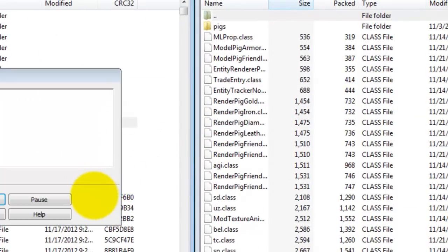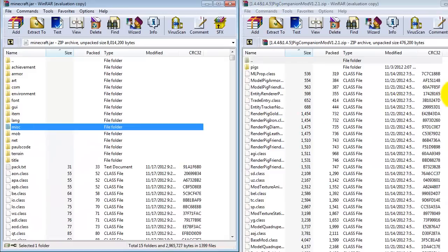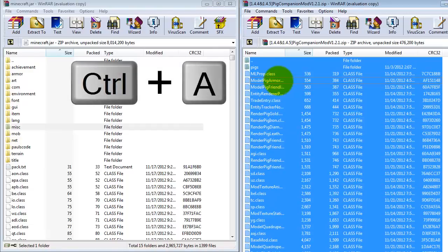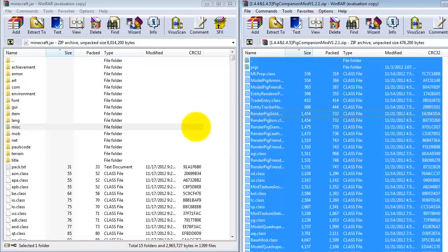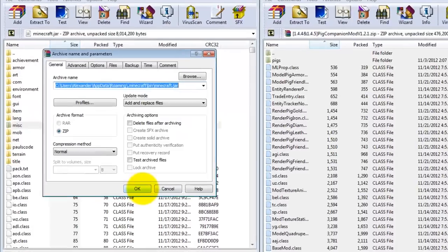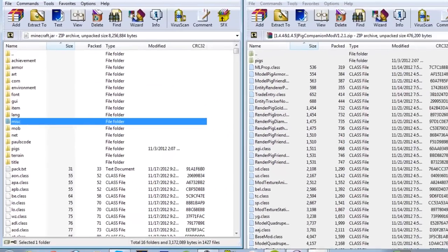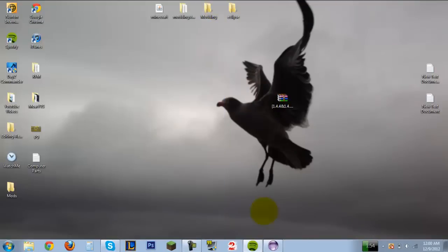Drag your minecraft.jar to the side. You need to delete the META-INF folder — if you don't, it won't let you install the mod. Right-click, delete files, yes. Then click on any file in the Pig Companion mod and press Ctrl+A to highlight everything. Left-click and drag it over to your minecraft.jar, open it, add and replace files, and press OK. It should be done now.